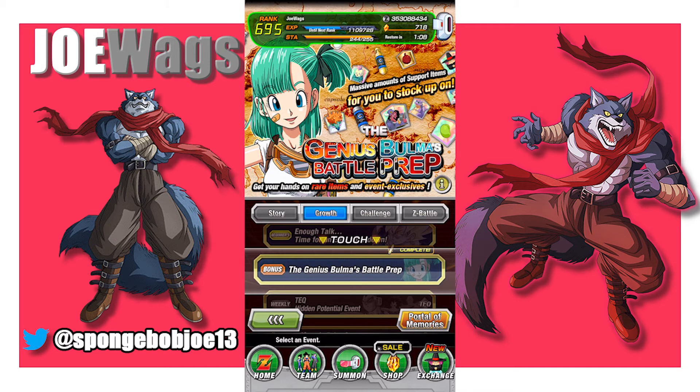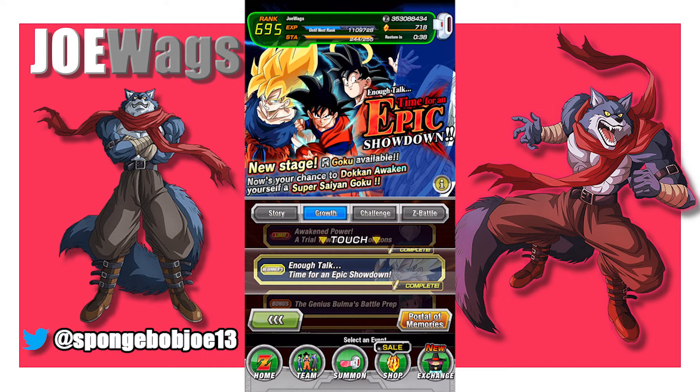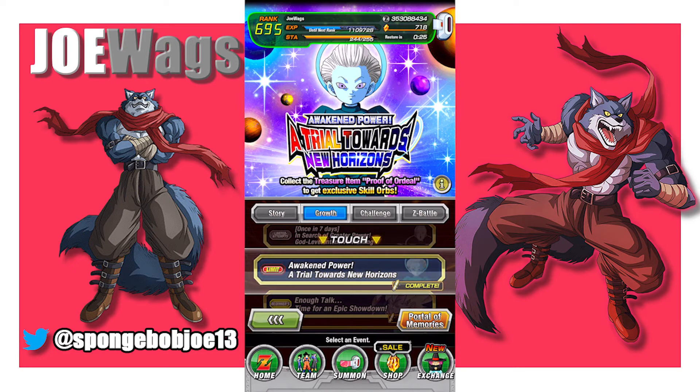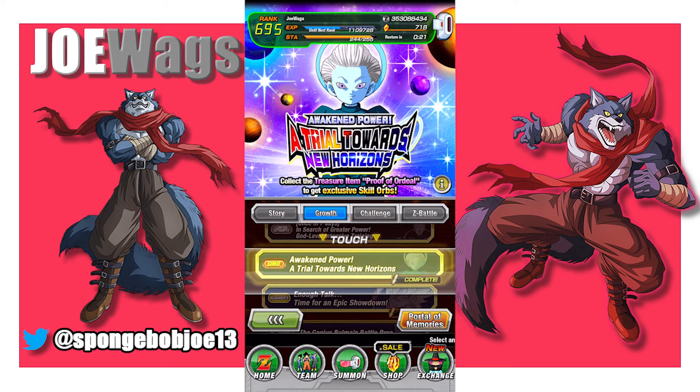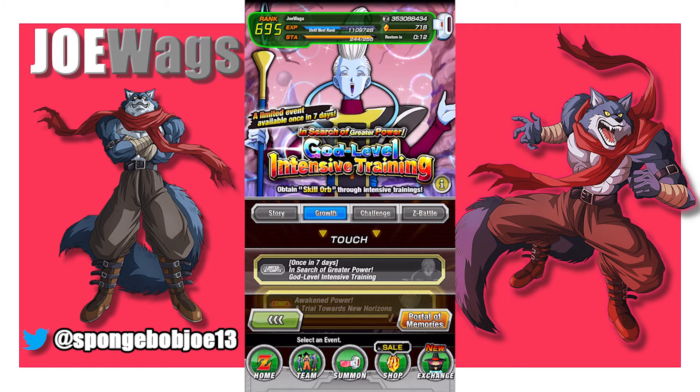Bulma's Battle Prep comes out before a World Tournament and is literally just to give you a ton of support items. Run it a couple times early to get the Dragonstones, but don't make it a main focus. Your main focus is powering up characters, building your team, and getting Dragonstones — you need to focus on training items, Awakening Medals, and Zenny. There's also a Goku event that's pretty much fodder — do the stages once for Dragonstones. If you're building the Bardock team, run the Bardock equip event once for the Dragonstone reward and leave it until your Bardock team is built up. There's also a weekly equip event you want to do once a week as soon as it pops up.